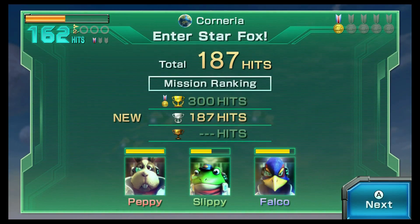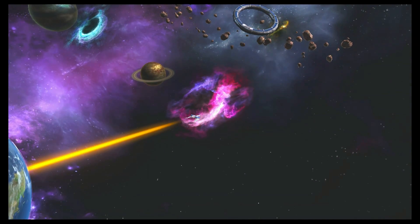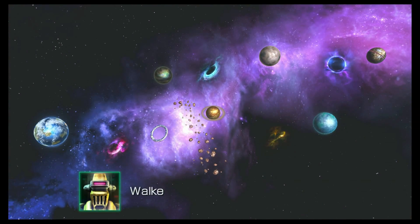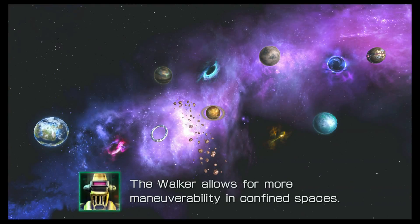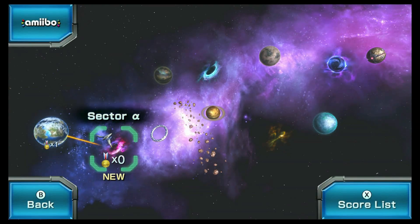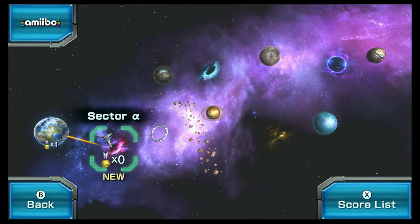Mission ranks! I should've done 300 hits — I should've scored more to get a gold mission ranking! Hyperspace! We're back in space! They brought back the traditional spaceman! The Walker allows for more maneuverability in confined spaces. And from here we can choose our missions — Sector Alpha! Corneria! Alright!